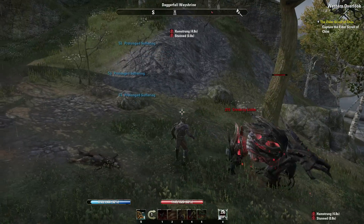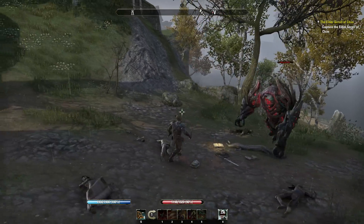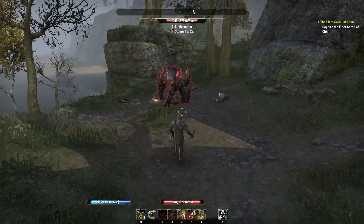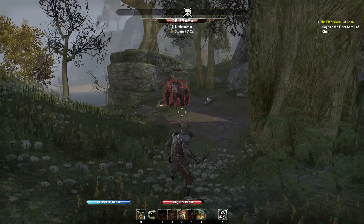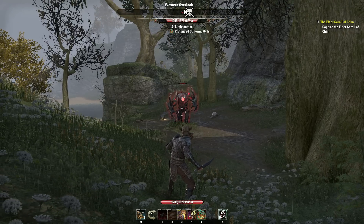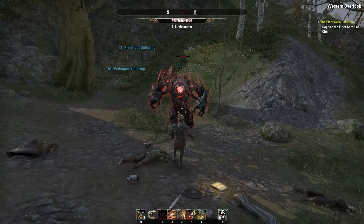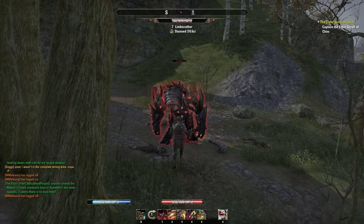If I try to immediately apply it again, it's just not going to work — it may apply the dot, but the stun has got some diminishing returns. It used to be you could just chain stun him. But after a little time, I can pop it back on him, get some distance, maybe pop him with a few ranged shots, heal up, maybe fumble around for a potion. Then either run in circles and kite him or start attacking. After what doesn't seem to be more than about 10 seconds or so, I can stun him again.